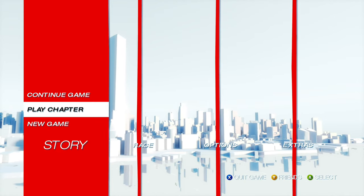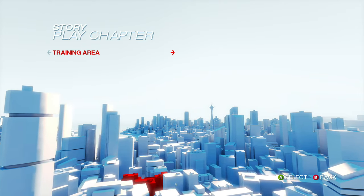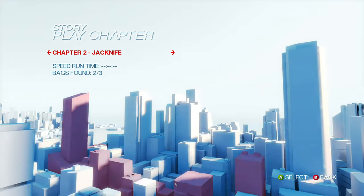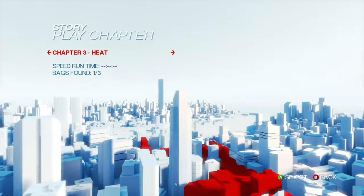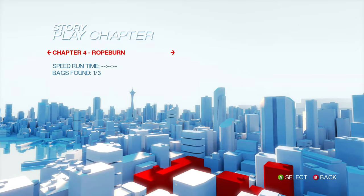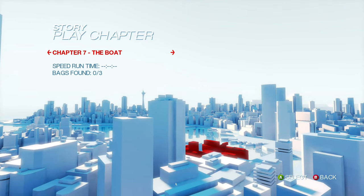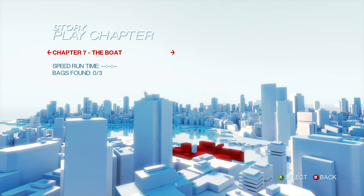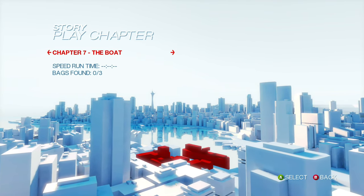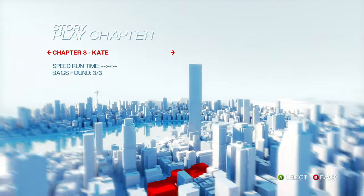Something else I want to highlight is that if you pick the select chapter menu, you don't just get a list of levels — you actually get this rather beautiful model of the city, which shows you exactly where in the city each of these chapters takes place and how they relate to one another physically. This is something you don't see very much in games, because games tend to take advantage of their ability to freely shift things around, since levels don't actually have to make physical sense.